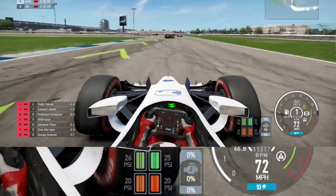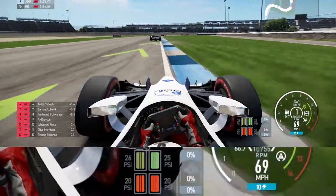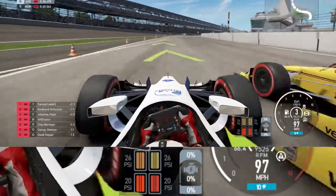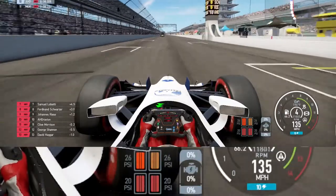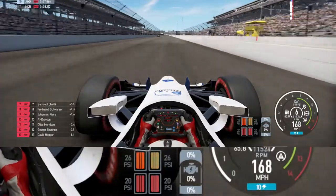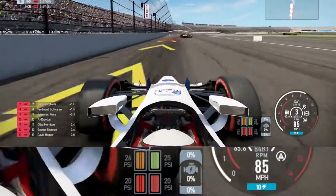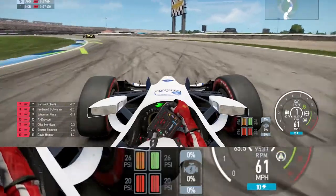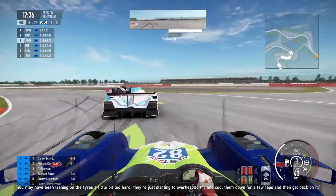Coming onto the front straight it gets worse and worse. The frustrating part is that I'm using the default setup, I'm using stability and traction control — which would limit this type of tire wear — and I have tire wear completely off. I know that with tire wear off you can still get tires up to temperature, but it doesn't explain how all four tires get so hot in one lap of a racetrack.